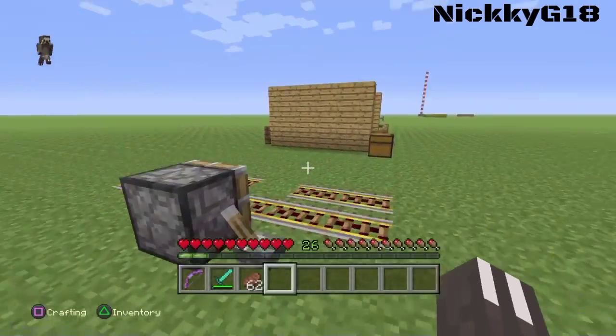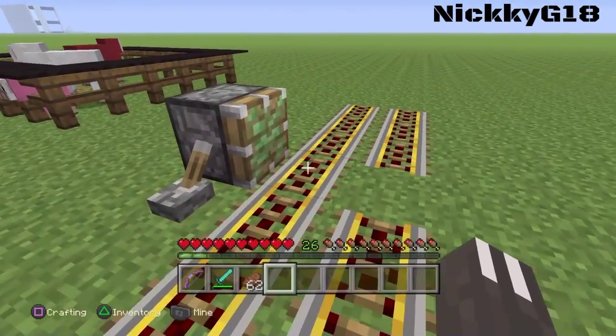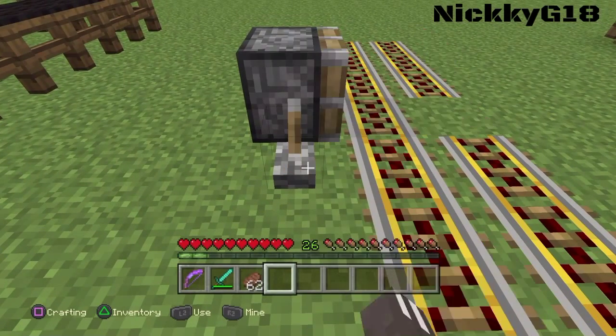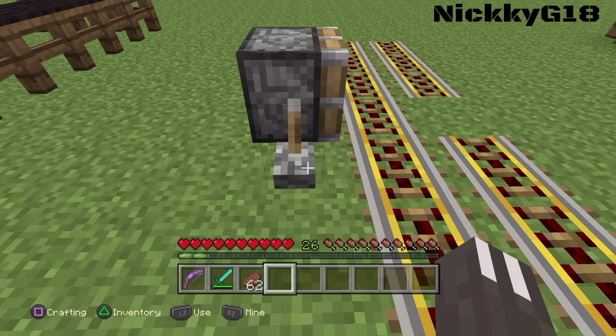For our sixth trick, you can actually move rails, which is pretty cool. If you wanted to switch rails or change lanes, you can do that.